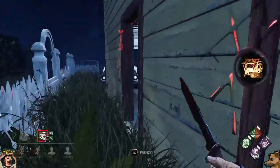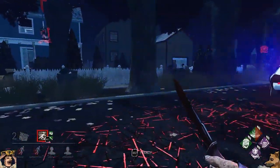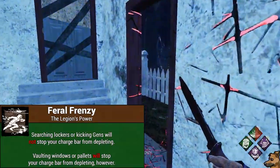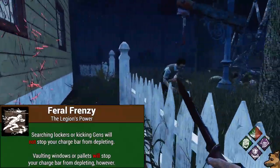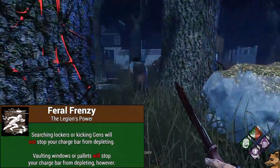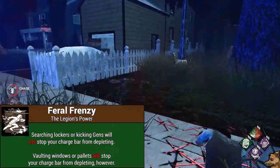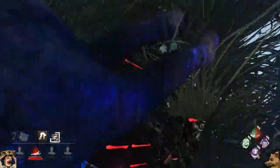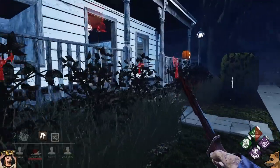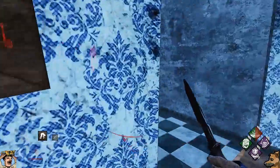A few edge cases you may almost never see: doing actions such as searching lockers or kicking generators will still have your power bar deplete at its normal rate. However, if you vault a window or a pallet, the depletion of your power bar will actually pause, so you can extend the time of your Feral Frenzy by vaulting over things. Also, if you are in the middle of a lunge, it will not put you into the cooldown until the lunge finishes its animation, meaning you can get a little bit of extra distance right at the very end of Feral Frenzy.